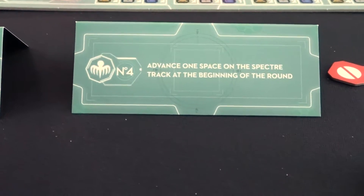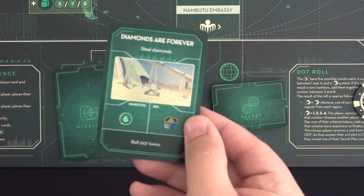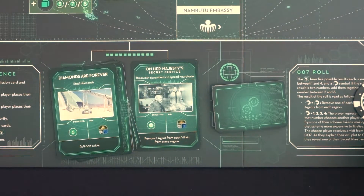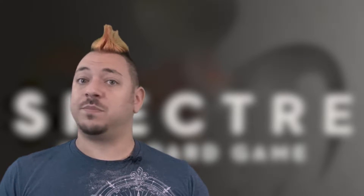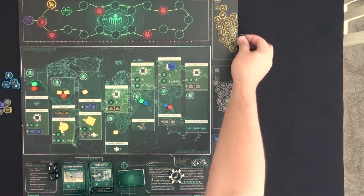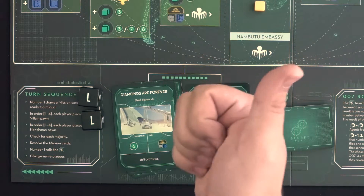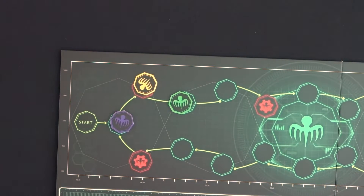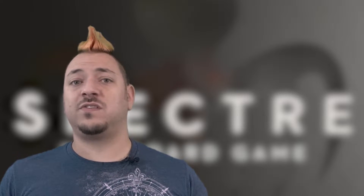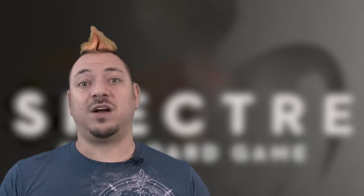The name plaques are also used to determine player order when placing pawns, and describe the actions and responsibilities you have while you're that number in the organization. Number 1 has the responsibility of drawing the mission card at the start of the round and reading it to everyone. They are also the one to roll the 007 dice and may re-roll one of them. Right after number 1 reads the mission card, number 2 gets to take 1 free resource of their choice from the supply. Number 3 has the benefit of keeping 2 of their bid resources after bidding on mission resolutions. Number 4 gets to advance for free 1 space forward on the Specter track after number 1 reads the mission card. Remember, this could also cause them to activate one of their villain board actions for free if moving onto a red Specter space.